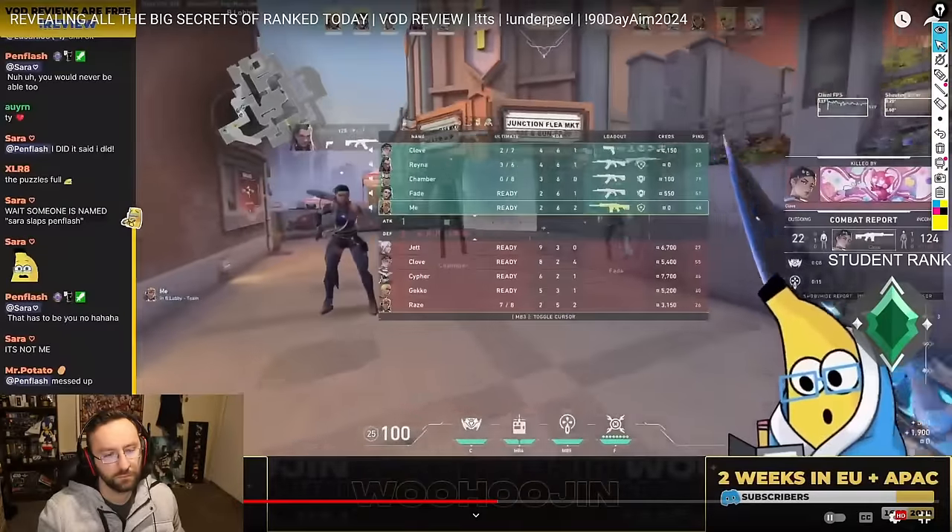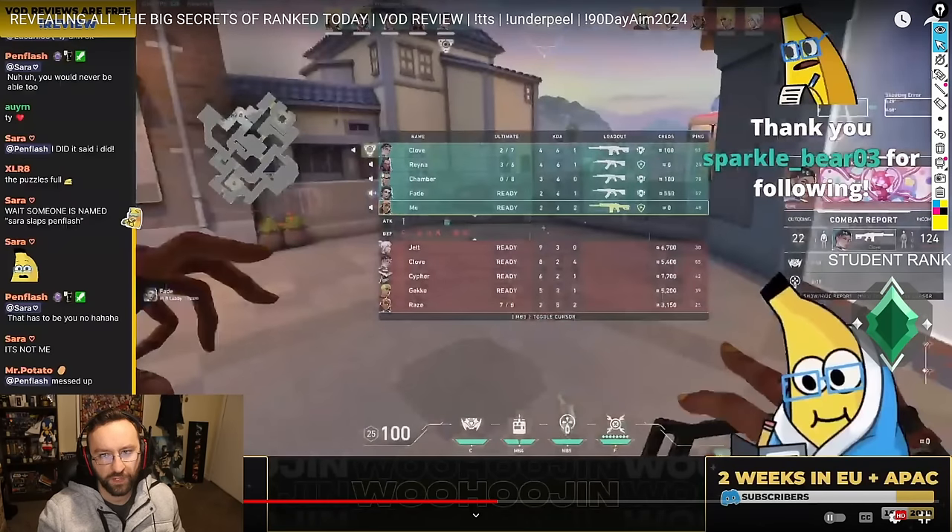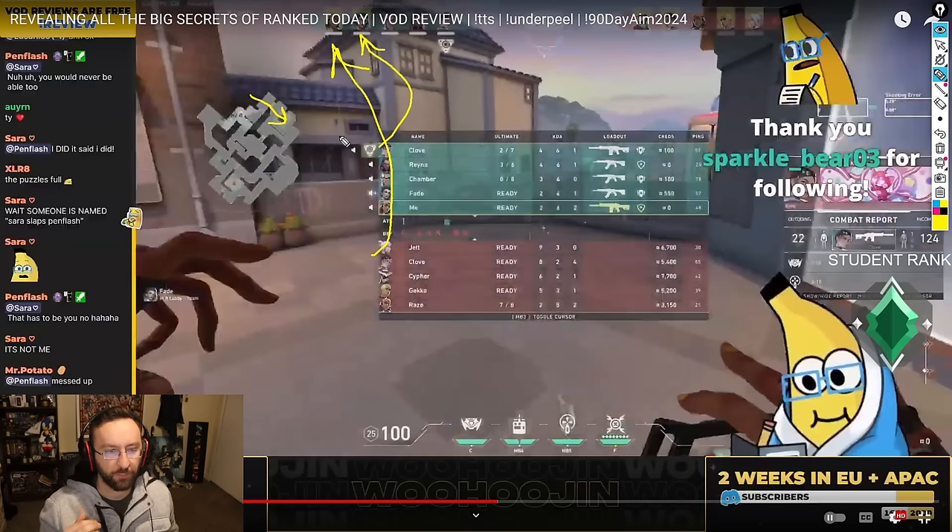A really good call here — asking for a Raze rocket and a Fade ult together. This is high-level stuff: leading in and comboing two particular ults makes the entry incredibly strong. The big factor is whether the enemy team reads it. Our site take will be strong and allow us to take backspace, but then consider their alts: Clove ult, Gecko thrash, Jett, and Cypher ult. Clove can play completely aggressive with two lives, and Gecko's thrash is perfect for a retake — so controlling market is necessary to stop that retake.